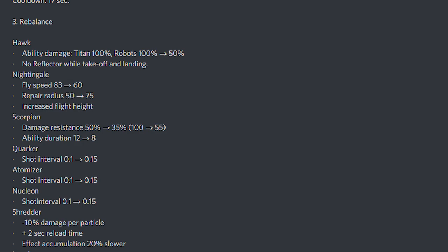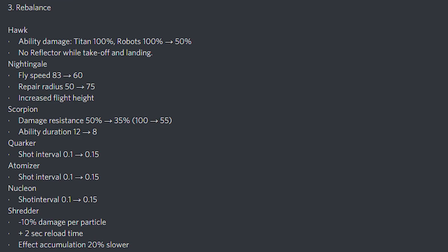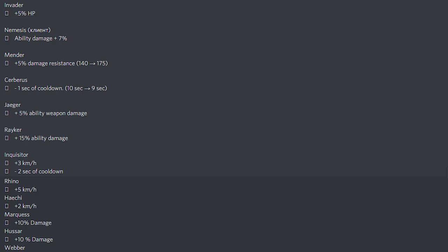I think the Nucleon interval change is a kind of nerf, but I can't confirm since I can't log into the test server. As for the Shredder, I'm not a fan of this change: minus 10 damage per particle, plus 2 second reload time, and effect accumulation 20% slower. I think the Shredder is broken because of the drone, not the Shredder itself. Pixonic should nerf the drone instead. Anyway, the Invader gets plus 5% HP, which is a blessing.